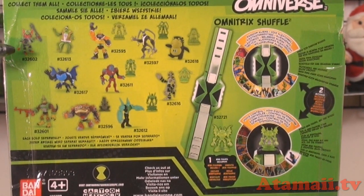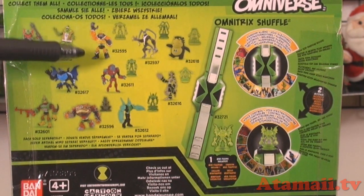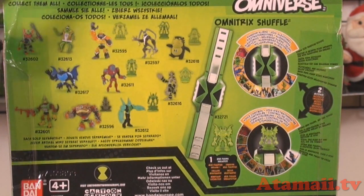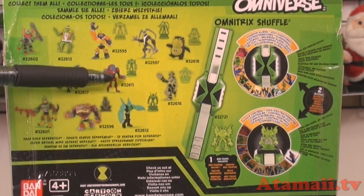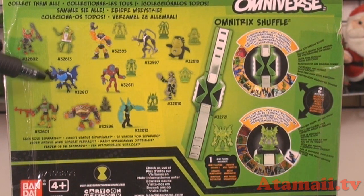I had Ben Mummy but I think he's in storage. Is this Bullfrag? And that's Hawksquatch, and Feedback, and Upchuck, there's Ben Mummy. And Water Hazard — not Overflow. That's why I get those confused. And that's like an upgraded, well, ultimate version of Spider Monkey.